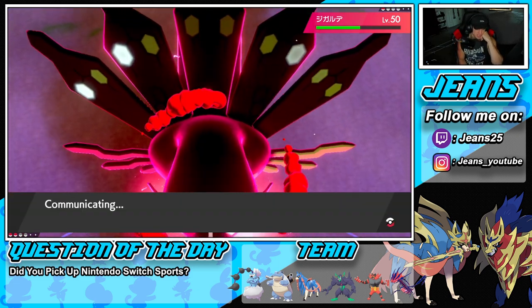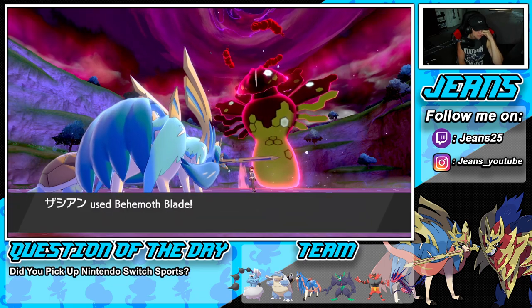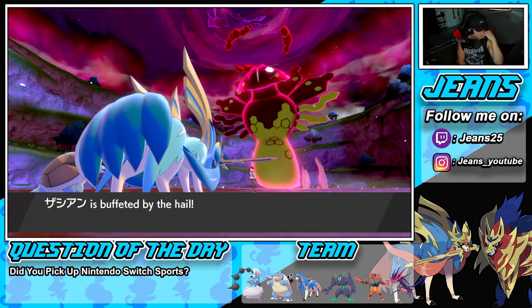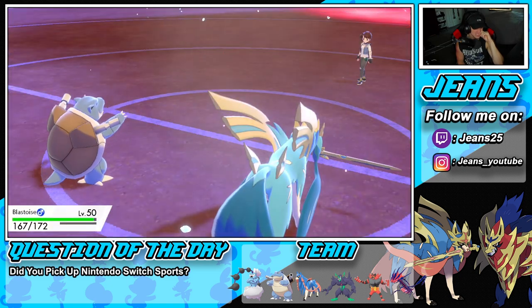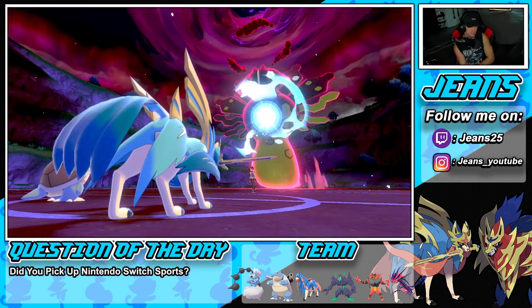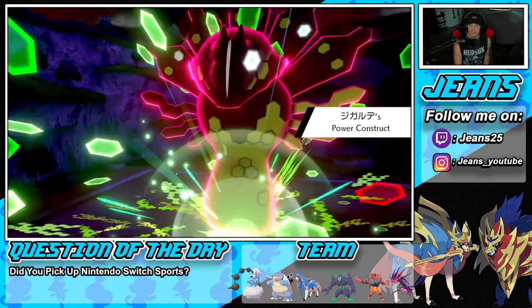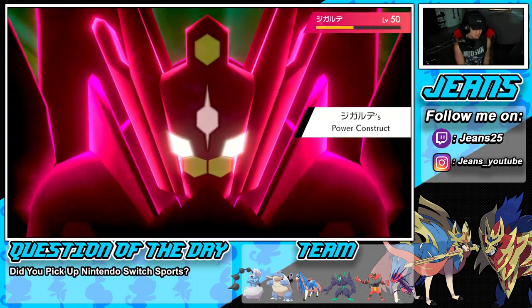He's going to guard — I'm fine with that. Zacian should be able to eat up this buffet. Zacian lands on one HP! But now this thing is going to trigger Power Construct. Oh no, I don't like it. Yeah, Power Construct is coming out — this battle is super close, super close. It goes up to so much more HP!